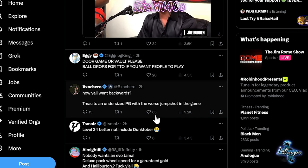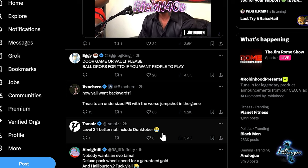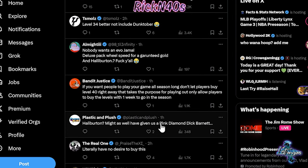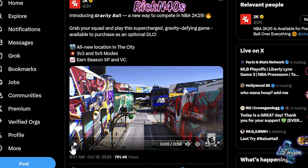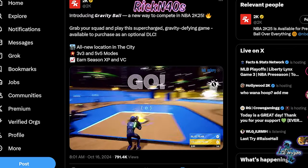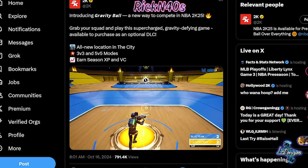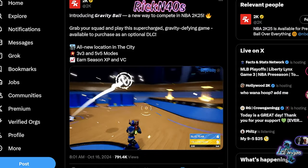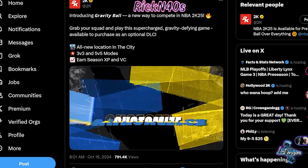People are upset saying they went backwards from T-Mac to an undersized point guard with the worst jump shot in the game — that's crazy. Level 34 better not include Dunktober stuff. The streets are talking about the new game mode: we have Gravity Ball, accessible through the City. This is looking wild — I can't make this up. Gravity Ball is described as an all-new way to compete.